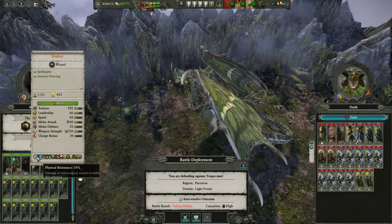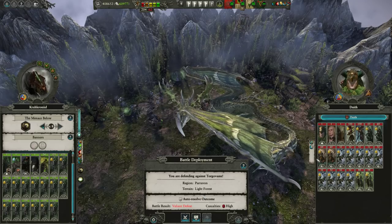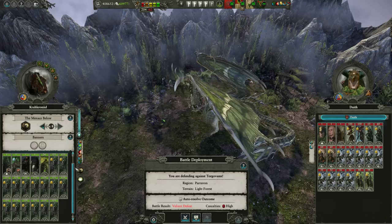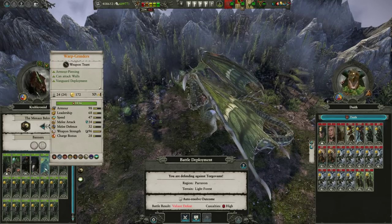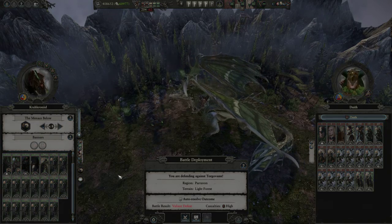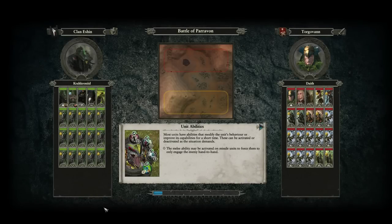I would save the Gutter Runners to be used absolutely last. We need to get rid of as many of the Great Stag Knights as possible first, so obviously using the Menace Belows and Warp Bombs first, and then I'm actually going to use the Heroes after that, because they're going to be fairly good at getting rid of the Great Stag Knights with Warp Lightning. I expect that they're going to withdraw from the battlefield - I'm not going to be able to tell them to withdraw because he's already withdrawn once.